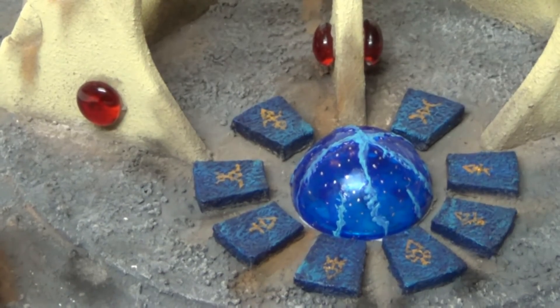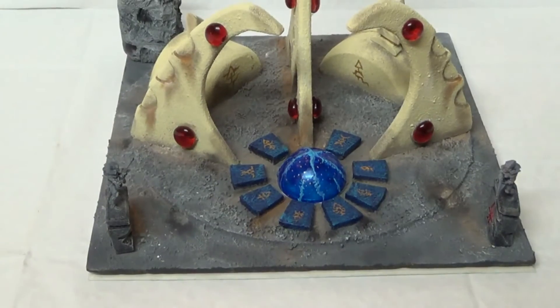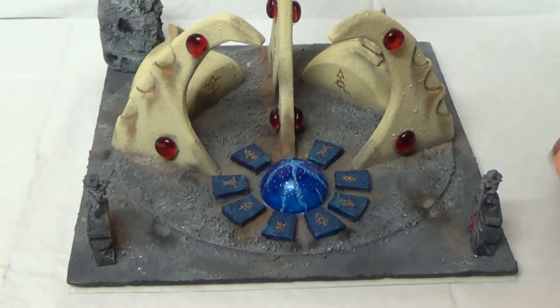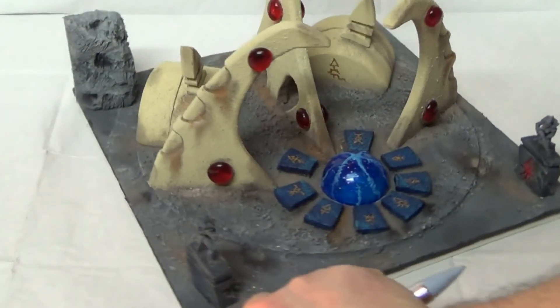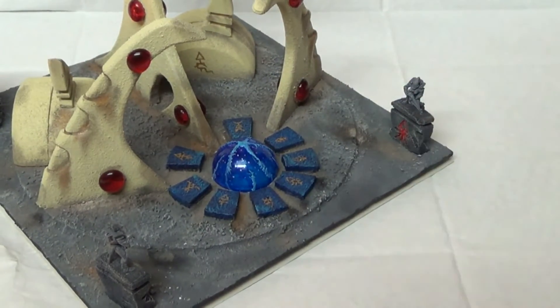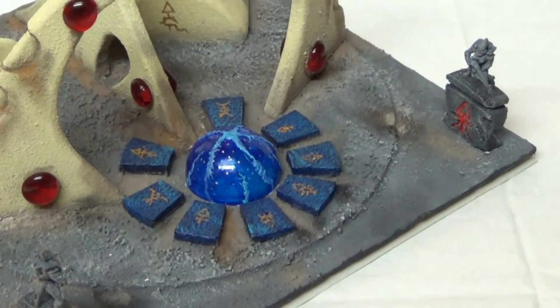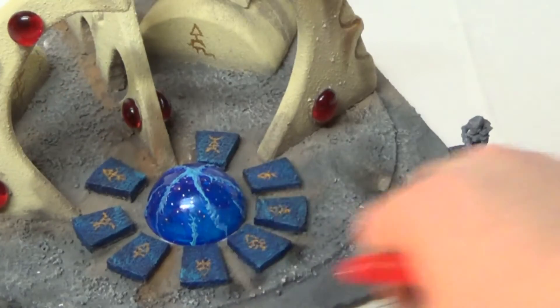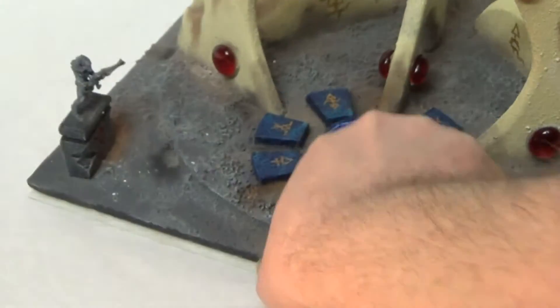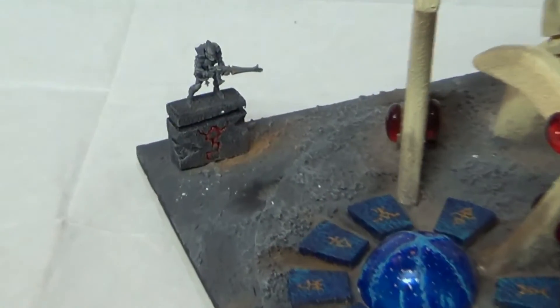And over here, let's see if we can do this right. I'm going to spin this around a little bit. Over here we have a couple of the Elder Symbols, and over here also we have another Elder Symbol, and sitting on top of that we have a statue of a Guardian.